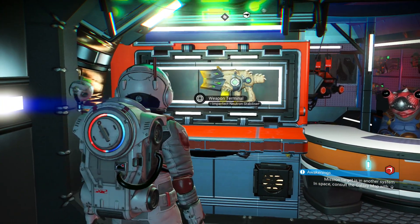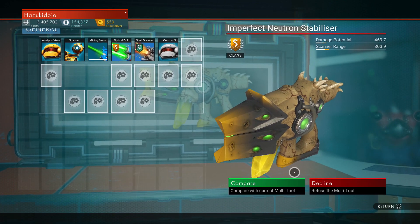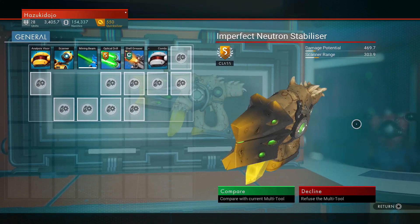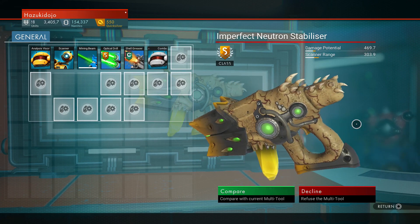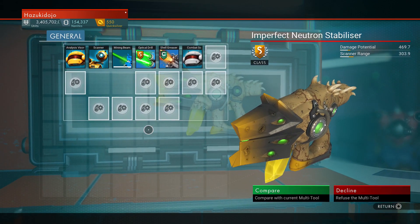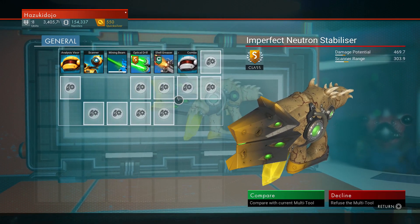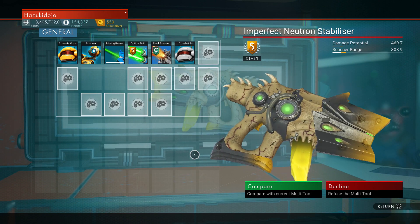And there's the multi-tool — the Imperfect Neutron Stabilizer. Nice. I like this sort of gold crystal at the front of the muzzle. Now the layout is a bit stinky, but as you know you can move the tech around — move your scanner over here to get your S-class upgrades, basically move it anywhere you like. That's a sweet looking multi-tool.